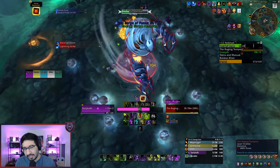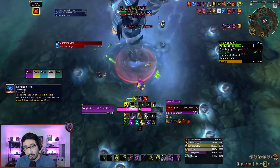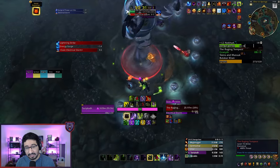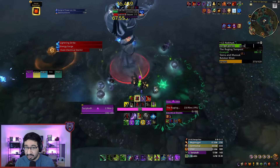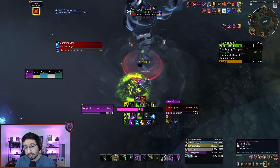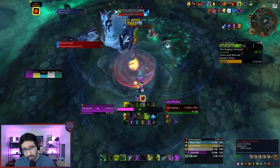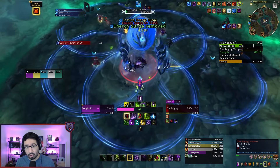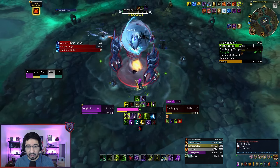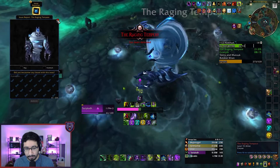There's also a pretty nasty intermission phase with the Electrical Storm channel that happens at 100 energy, dealing heavy party damage for 15 seconds. Make sure you stagger defensives and healing CDs here to survive, and let your healer pick up some orbs for that healing buff. The orbs don't actually spawn during this phase, but you can maintain your buff throughout the intermission and into the next phase by soaking one of the orbs that spawned at the end of the previous boss phase as late as possible — just get up near the boss and let it pat into you.